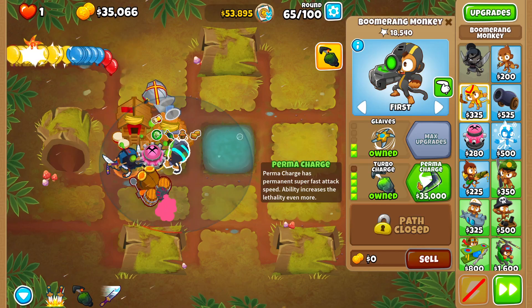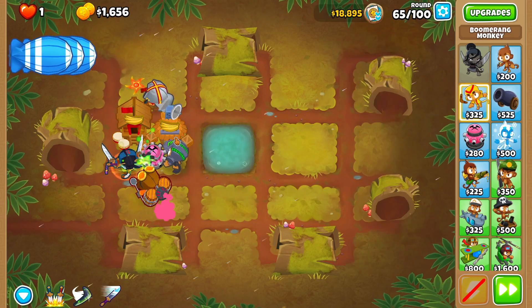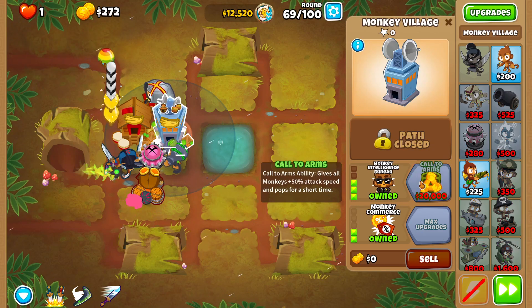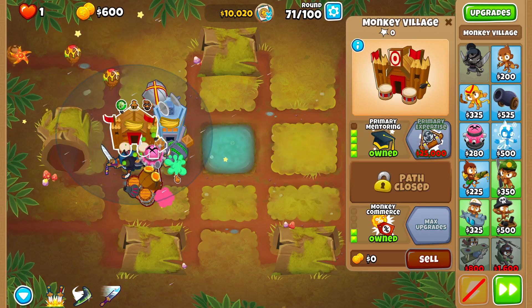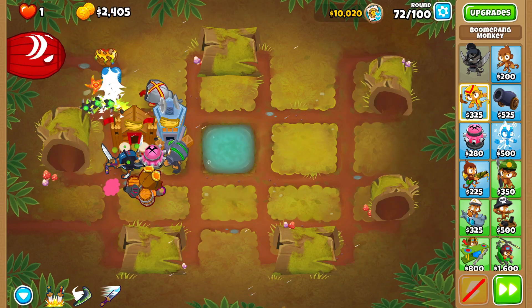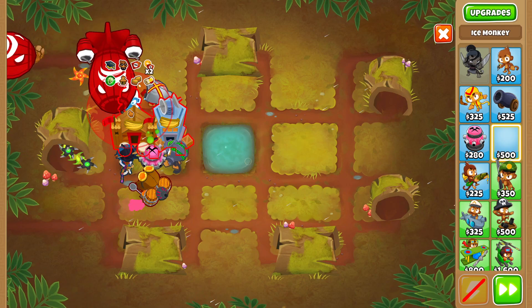Round 65 — let's buy our Perma Charge. We have $18,000 left, so let's save for the MIB. Round 69 — MIB purchased. Round 70 — buy Primary Mentoring to give our towers more range. We only have $10,000 left, so we can't get the First Strike.